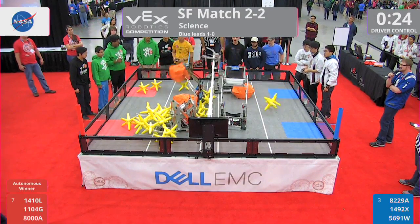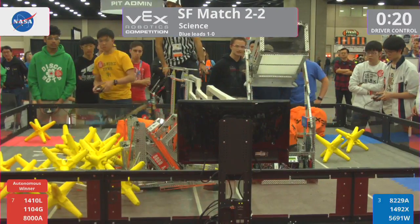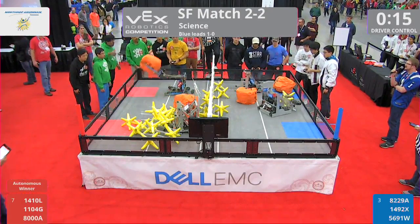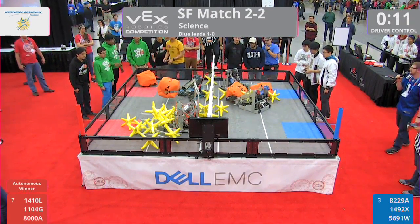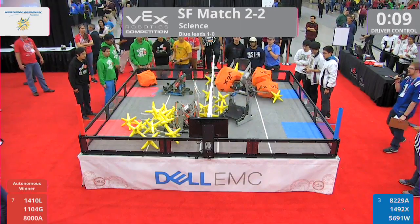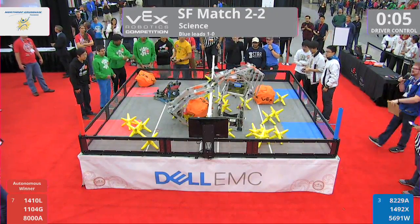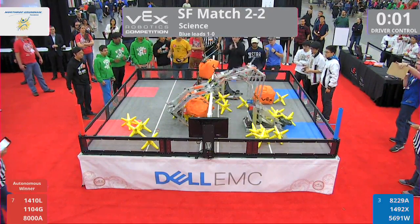Disco Bots have got one. 8,000's ready. Disco Bots block the cube by Blue. And here we go. Disco Bots — another cube in. Disco Bots again. Hornet with the cube. And here goes 8,000 — the massive jump. 5, 4, 3, 2, 1.